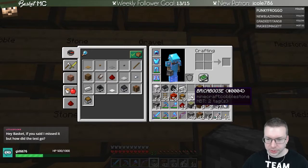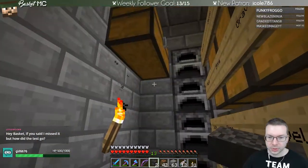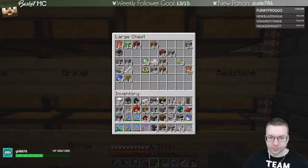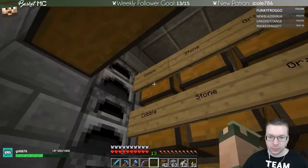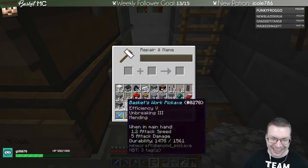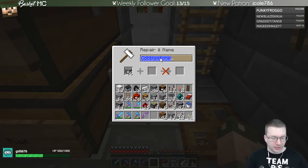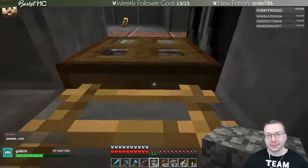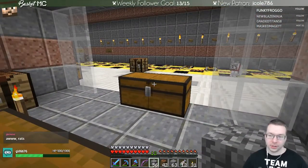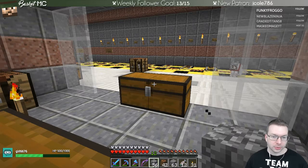We're going to need caboose tokens and miscellaneous tokens. There might be an anvil upstairs — there's one right there. We want to take a stack of cobble. Hey Basket — about the PHP test — I failed. It was a paper test so it took forever to actually grade. It's a programming test on paper. They got an email saying I didn't pass. The test is just pass or fail — they don't tell you what percent you needed or what you got wrong, just pass or fail. Then they said we can give you a discount code to take it again.